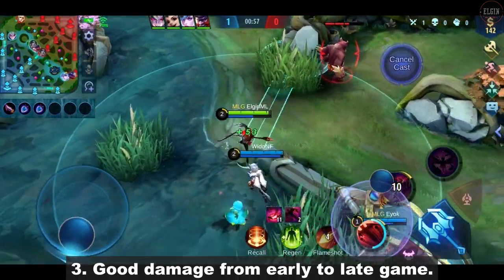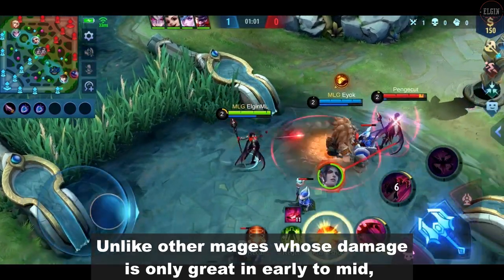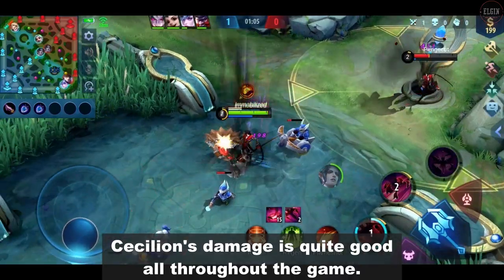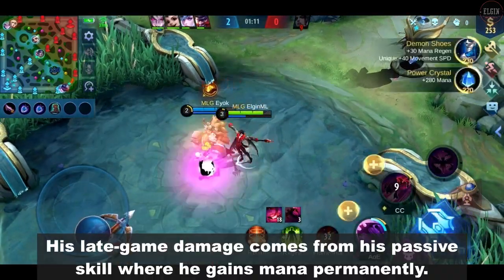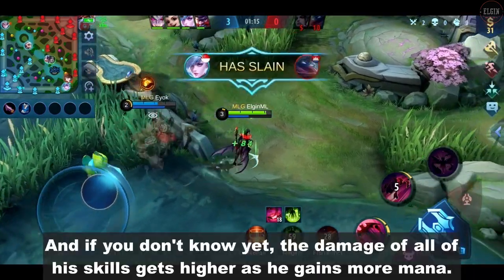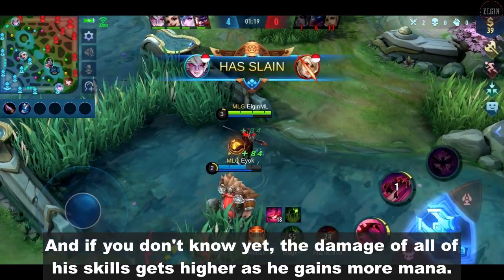Cecilion has good damage from early to late game. Unlike other mages whose damage is only great in early to mid, Cecilion's damage is quite good all throughout the game. His early to mid game damage can be boosted by Lightning Transcend. His late game damage comes from his passive skill, where he gains mana permanently — and the damage of all his skills gets higher as he gains more mana.